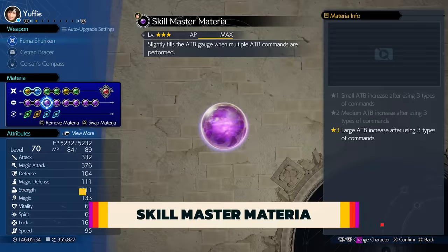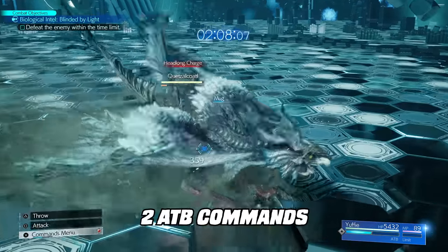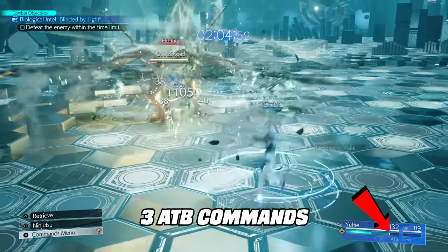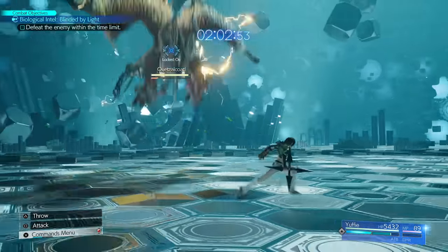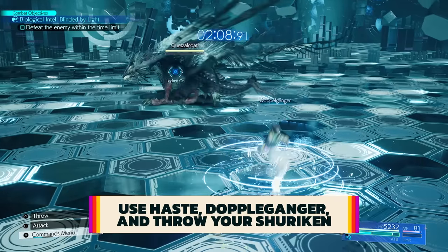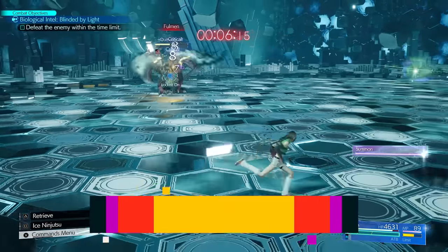Second is the Skill Master materia. This gives additional ATB to Yuffie after performing three separate ATB commands. Mug, Brumal Form, and Blindside fit the bill — just weave in a Blindside here and there and you get additional ATB for free. More explosion fun. Other important tools to support your ATB generation are Haste, Doppelganger, and making sure Yuffie has her Shuriken sent out as much as she can.